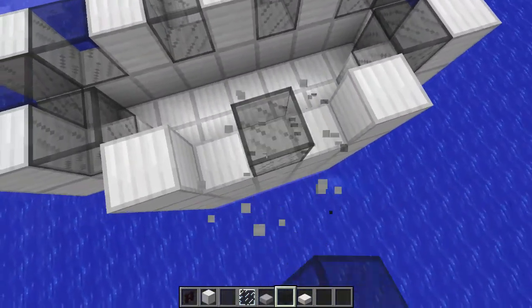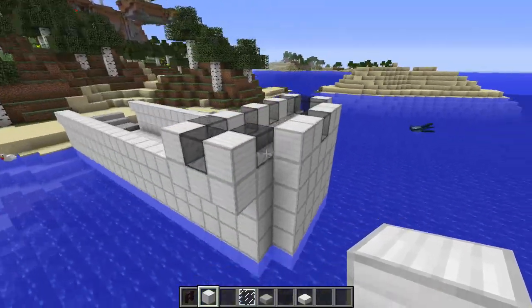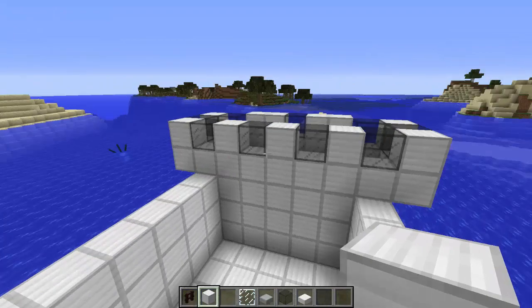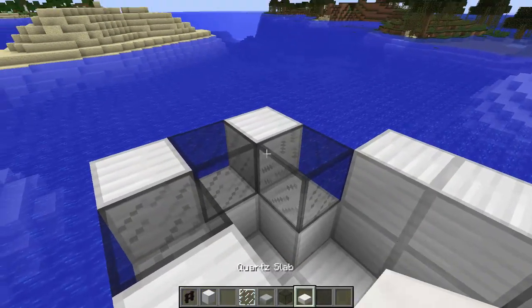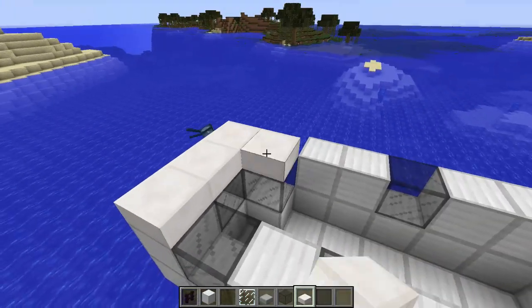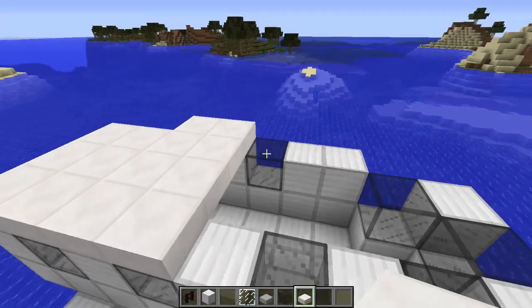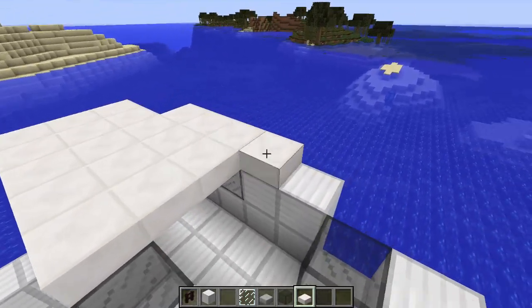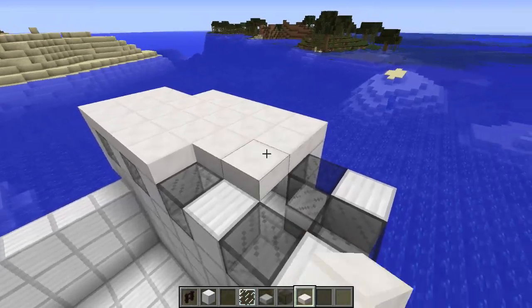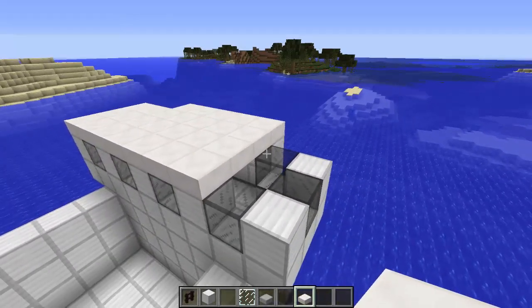Actually that was kind of weird - let's put one in the middle. That's pretty much the bridge. I'm going to add a nice roof and make it white.